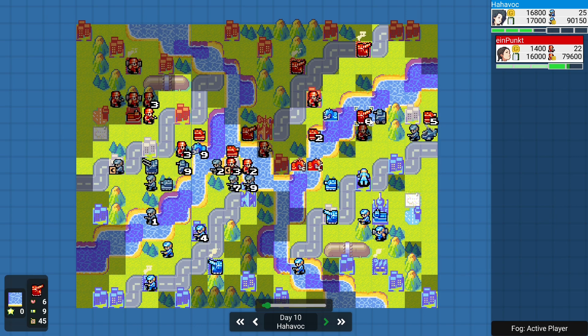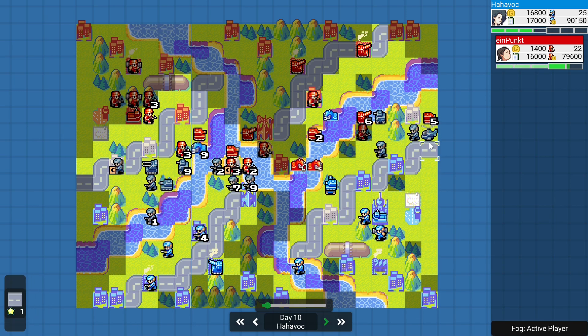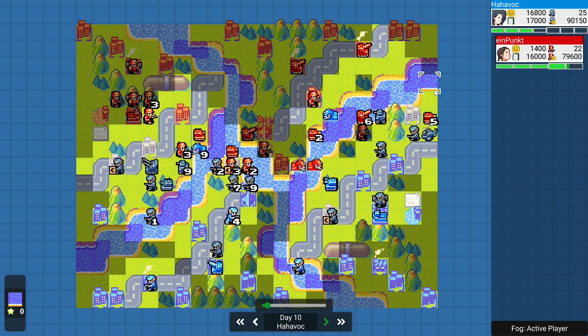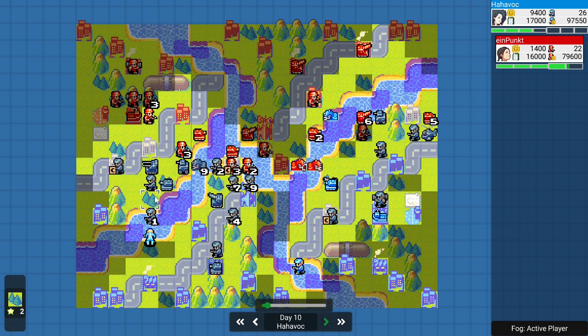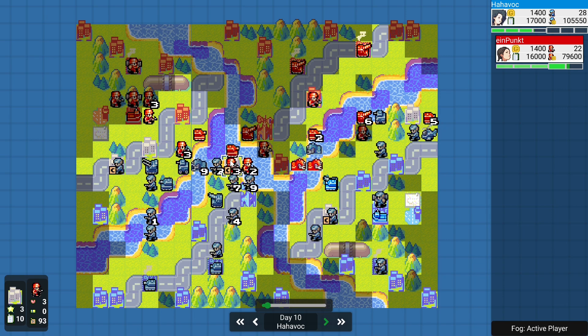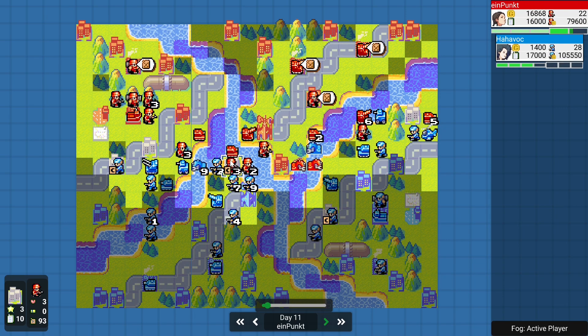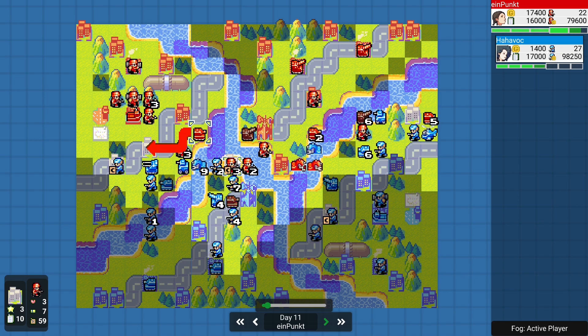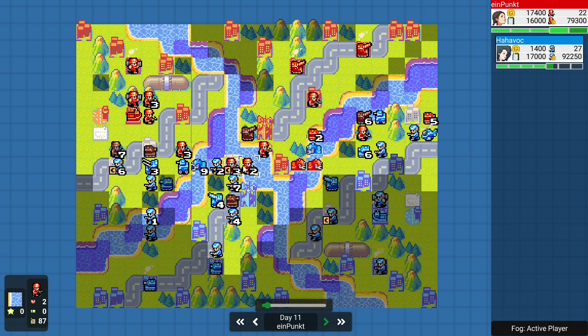Battle Copter goes down — what an excellent trade out of Blue Moon. Just as soon as Orange Star brings that battle copter into the fight, Blue Moon takes it out. Good hit on the artillery taking it down to 6 HP. Battle Copter comes over and hits this tank, bringing it down to 5. Blue Moon is quickly establishing dominance on this landmass on this side of the map, whereas Orange Star is simply not able to contest it as well. The capturing infantry is down to 3 HP, so Blue Moon has effectively interrupted the capture from Orange Star.